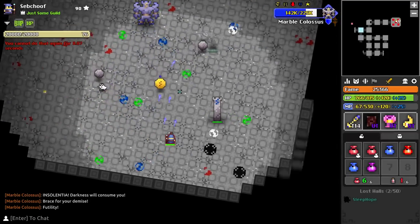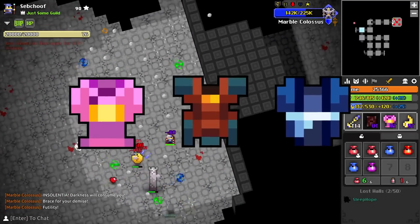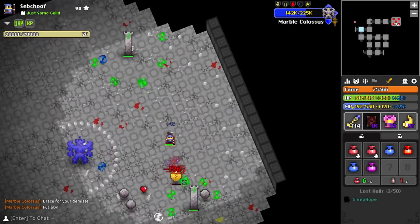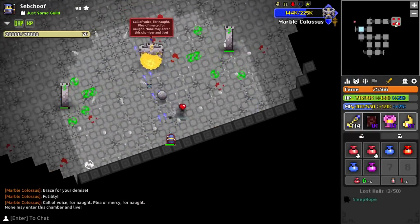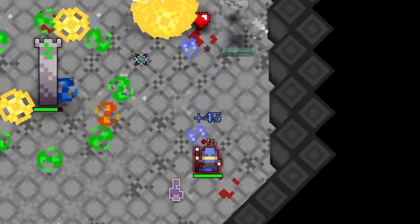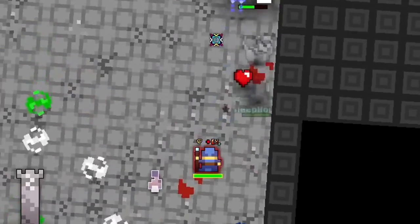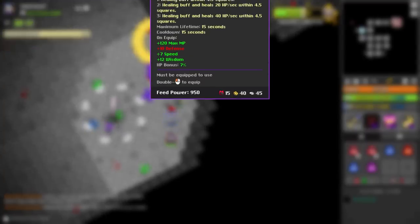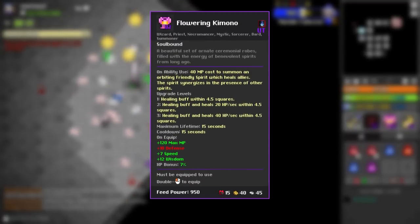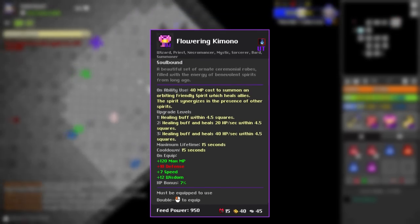That was the three abilities from the first bosses. Now let's go into the three armor pieces. The armor pieces are our first introduction to an interesting mechanic that some of the Moonlight Village whites have: the Flame mechanic, which basically allows you to spawn flames to give you all sorts of different buffs and debuffs on the enemy and do extra damage. The robe is called the Flowering Kimono, and it gives 120 MP, 10 defense, 7 speed, 12 wisdom, and 7% XP bonus.